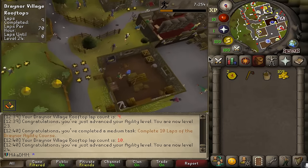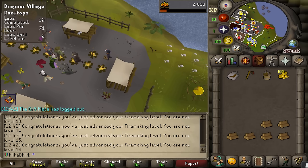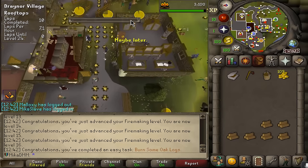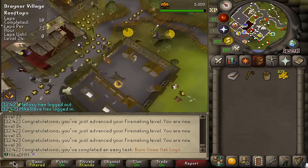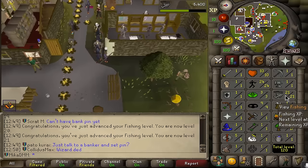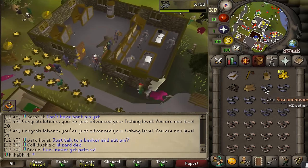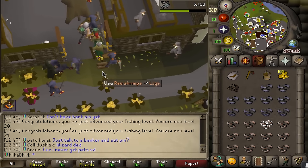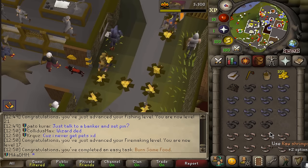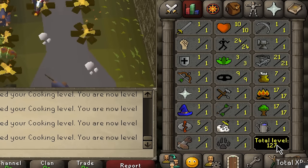First we burn a few things - already at 15, so no more regular logs. Quick oak logs for the task. I might push for level 30 Woodcutting to burn willow as well. We got level 21 Fishing too. Now cooking some anchovies and shrimp - burning some food is actually a task. You can get lucky and not burn anything, or you can be me and burn everything. Currently just working on getting easy total levels while planning the rest of the journey.